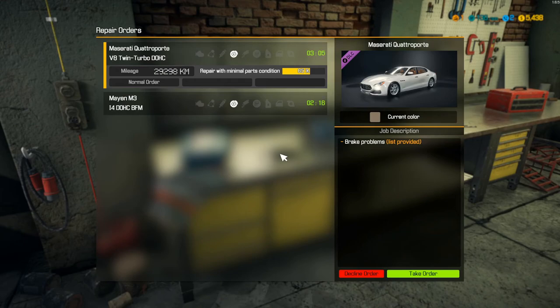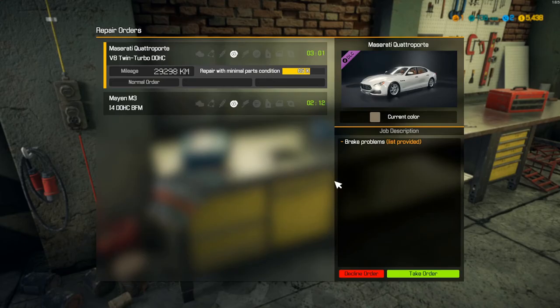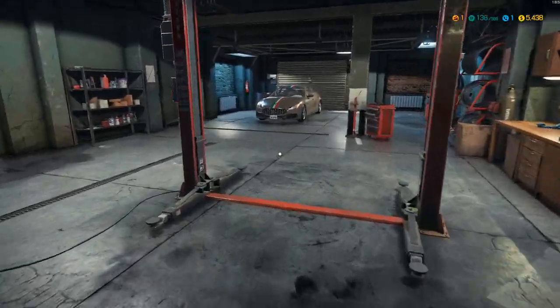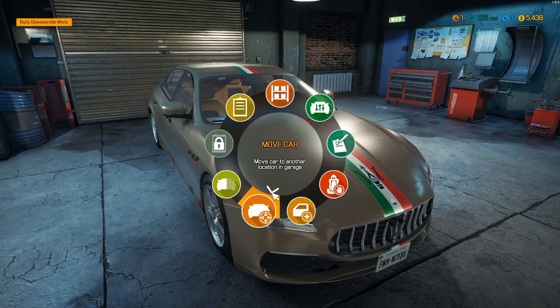So we see we have two different brake jobs. Why don't we take the Maserati? Sounds like it'd be a lot of fun. I don't think in reality a small shop like this would be getting a car of this caliber, but let's throw it up on the lift and see what we can do.